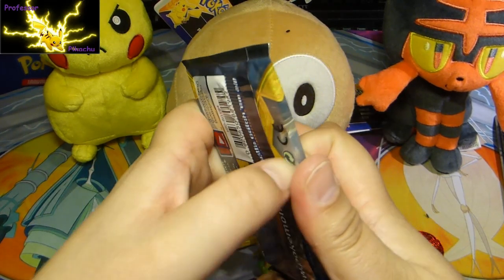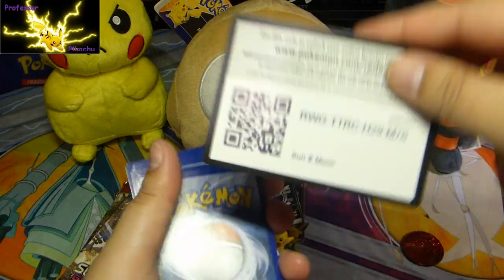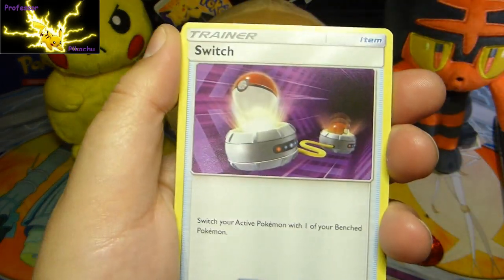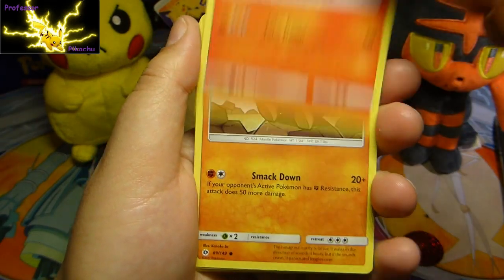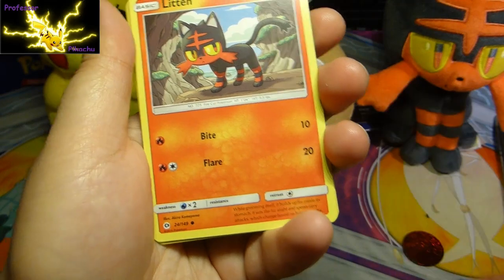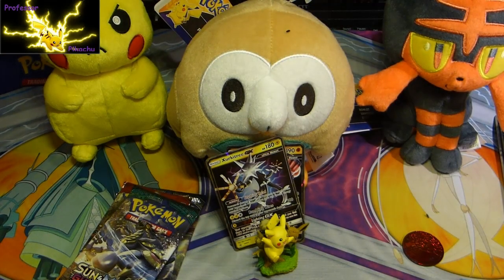Let's have a look. I'm not going to look at the back, otherwise I'll know if you've got something or not. Energy, fairy energy - put the energy to the side. Switch, Meowth and Persian. Brionne, Grubbin, Roggenrola, Cosmog, Blissey, Sides up, Reverse Holo, and then a regular rare, guys. This really, really, really isn't going that well. That is one for me, so that goes there.